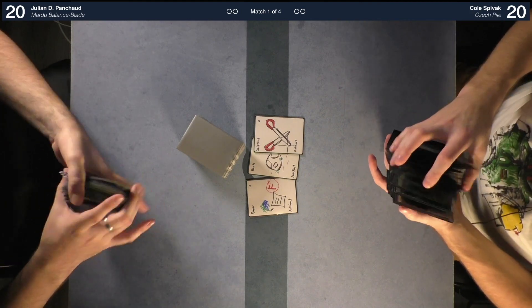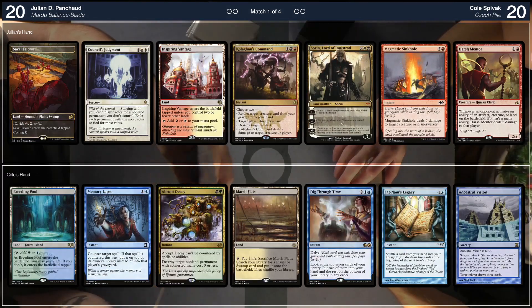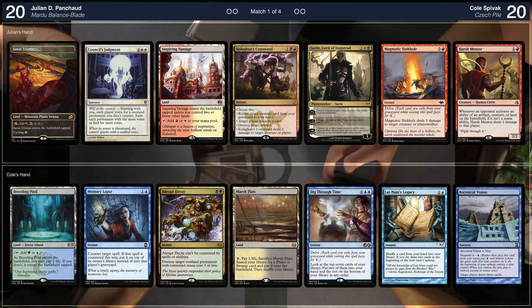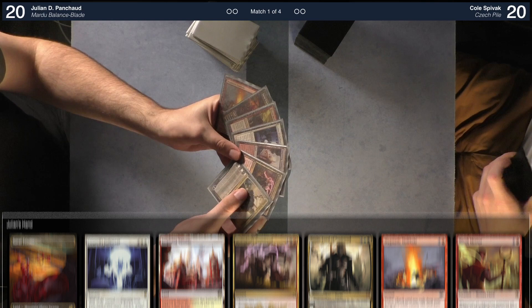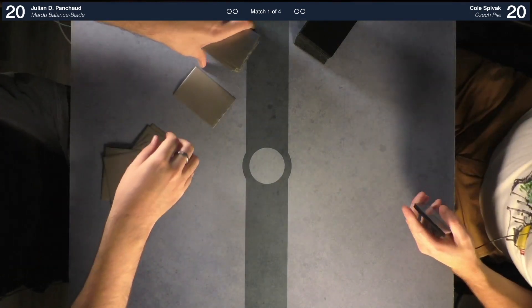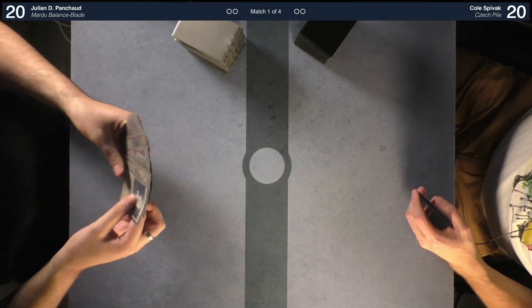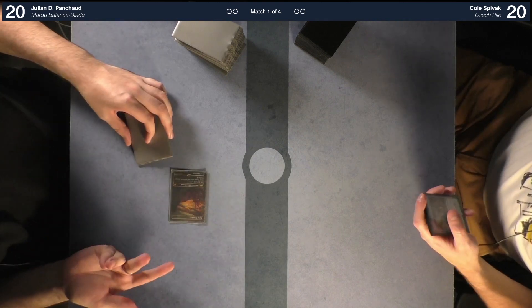Check Pile is super sweet. I'm going to keep this hand — it does things, I have game actions, I think that's just where I need to be right now. We will tuck probably this card, one of the slower ones. We'll start things off. I'd like to play a Savai Triome tapped. Pass the turn.